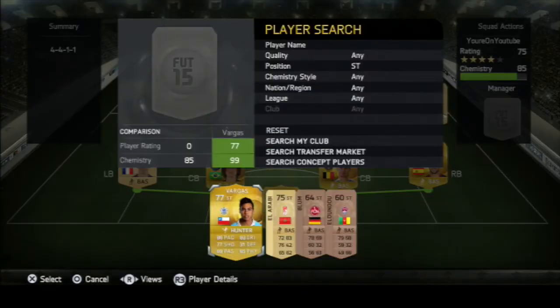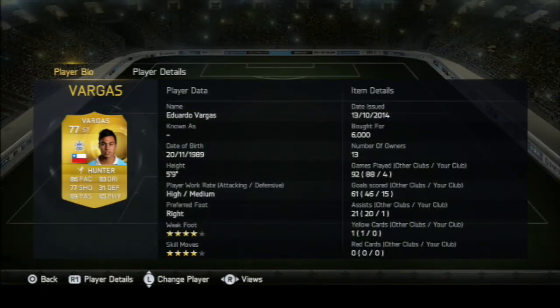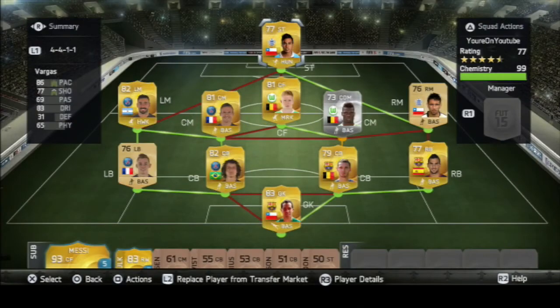And our striker is Eduardo Vargas. This man is completely and utterly unstoppable — I cannot stress how good this guy is. If you've got an extra 4k, put a Hunter chemistry style on him. He got me 15 goals in four games and an assist. For 6,000 coins he is just ridiculously good. With the Hunter it ups his shooting and pace — he feels like a 93 pace player, and his shooting feels around 85-86. He's completely amazing and has four star skills to top it off. That's the team, guys — I hope you enjoyed, watch the clips and see all the goals.